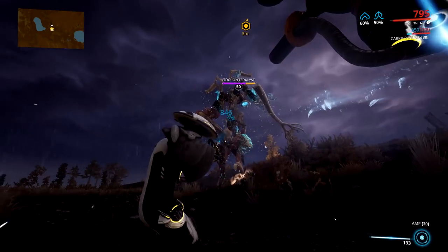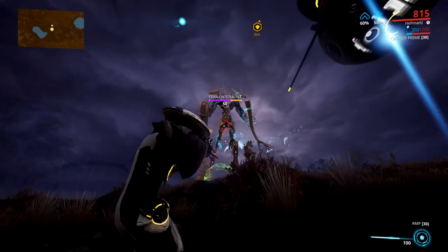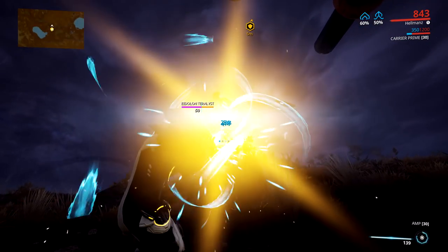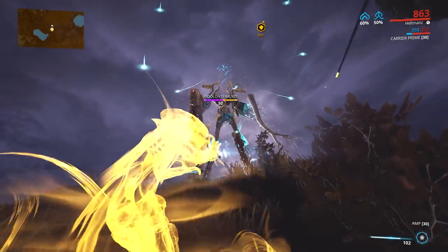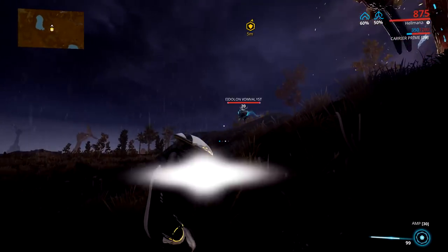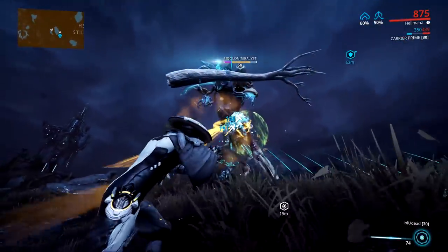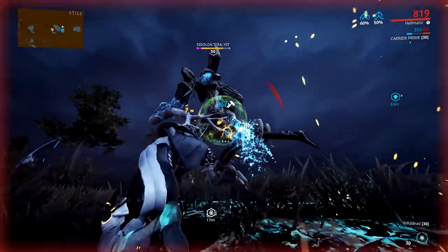The second ability is also fairly well telegraphed — the Eidolon will move its left hand forward, accompanied by a sound cue. This ability shoots out a bunch of projectiles that do a decent amount of damage and knock you down. It can be very easily avoided, especially if you recognize the telegraph, by either shifting into the void plane by crouching in operator mode, moving right underneath the Terralist (which I wouldn't recommend), or simply letting the Terralist have the high ground, because if it is above you elevation-wise, it will probably not hit you with it.